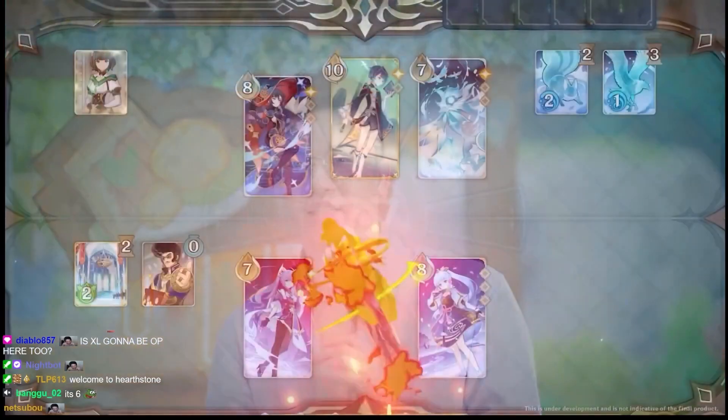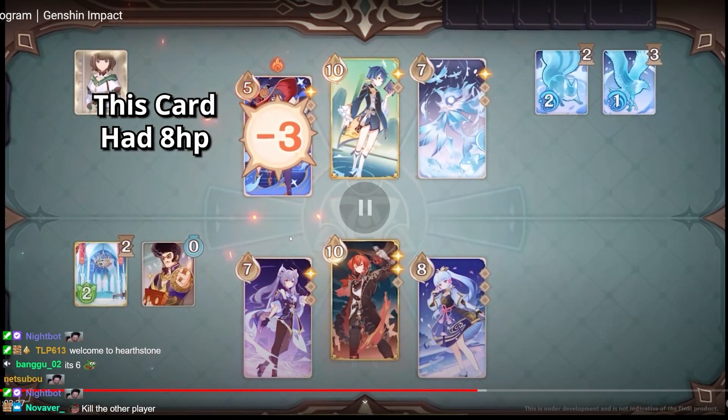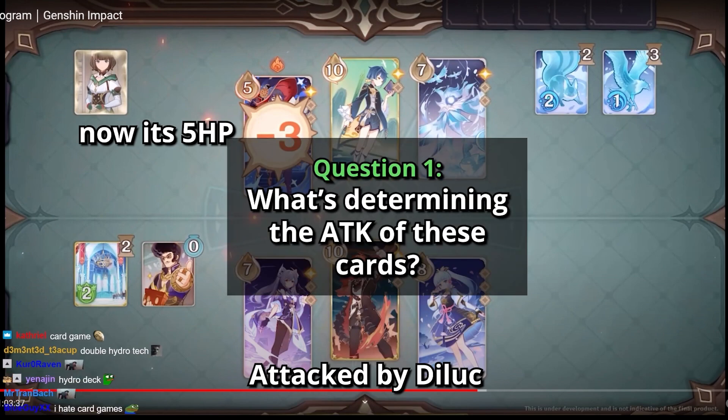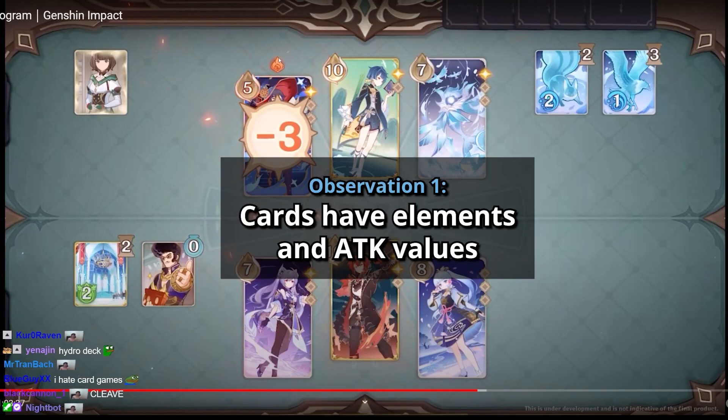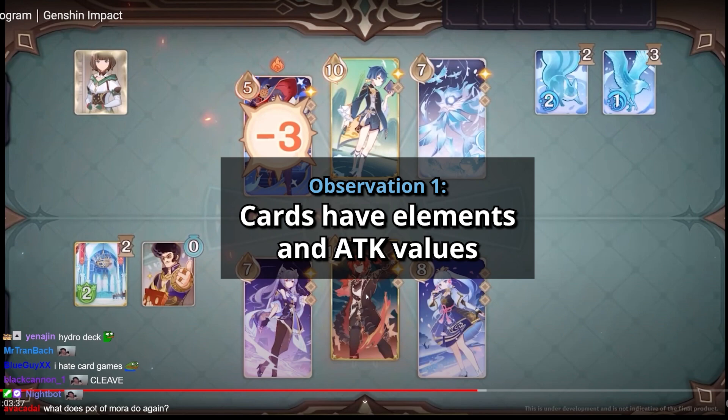Let's analyze the card game a little bit. This one is 8 HP, and now it's reduced by 3. What is determining the attack of these characters? I see that it applied pyro onto the characters. So it looked like characters' attacks come with a certain amount of attack, as well as an element.